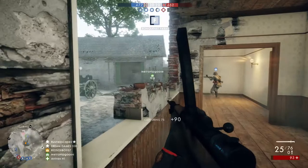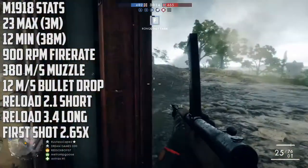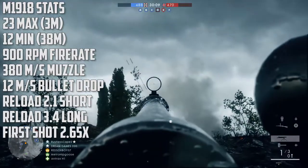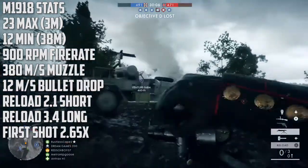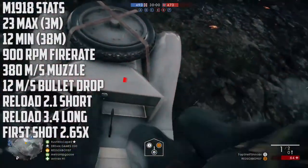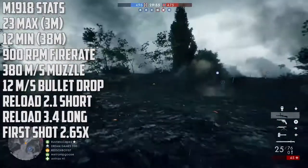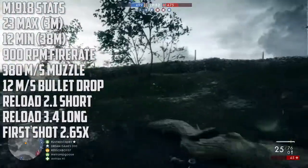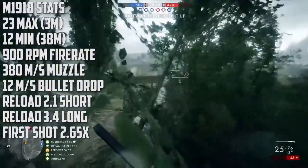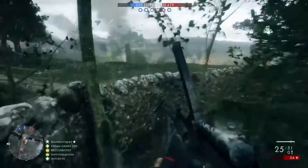This weapon does 23 max damage up close, up until only three meters, which is pretty short — the drop-off starts at just three meters. You drop below the five-shot kill at around 12 meters, and then after 12 meters it drops all the way down to 12 minimum damage at 38 meters. Overall it's a five to nine shot kill, and within 14 meters you'll be getting that five-shot kill, which is decent range given how fast this weapon fires.